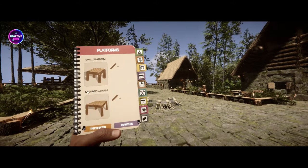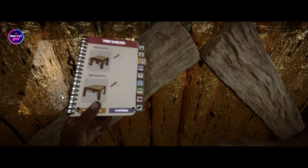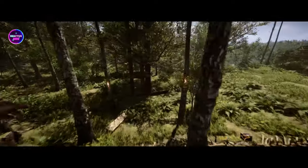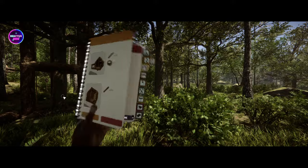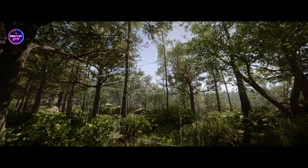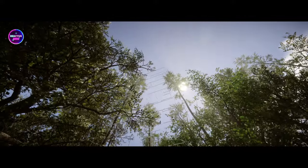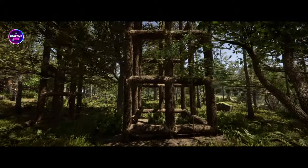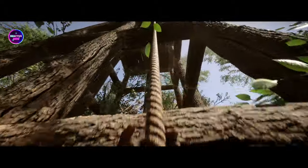Alright, small platforms and medium platforms — you can set these up essentially anywhere. It saves you building a full structure if you just need one. Let's get out of this first and open these up. I did a small one there, so now we're going to do a big one. The way these work is you can set them at any height you want — that's your lowest, that's your highest — just by pulling it up and down. Not sure if it's any use to everybody, but it's a platform, it's a new item.